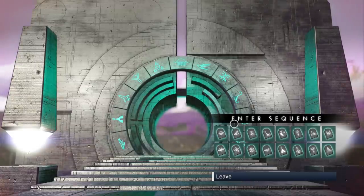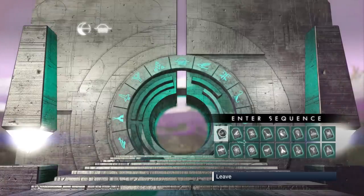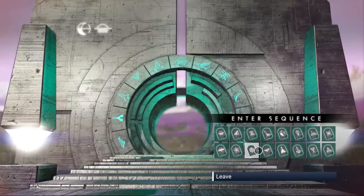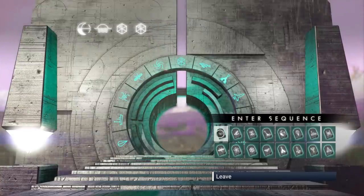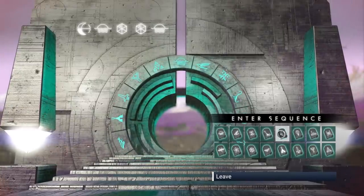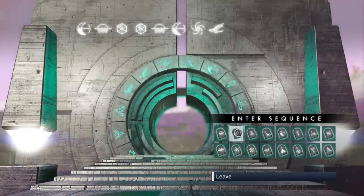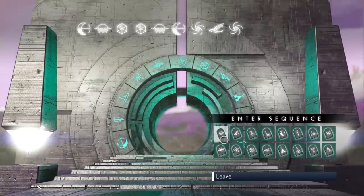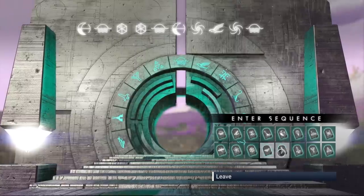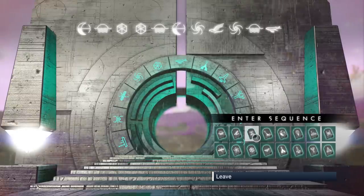Here are the glyphs: first is the moon, then the sunrise or sunset, then the trivial pursuit sign, again the trivial pursuit sign, the sunrise, the moon, black hole, black hole, the bird, black hole, the sunrise, then the whale, and finally this weird face-looking thing as the last glyph. Screenshot it or pause the video.